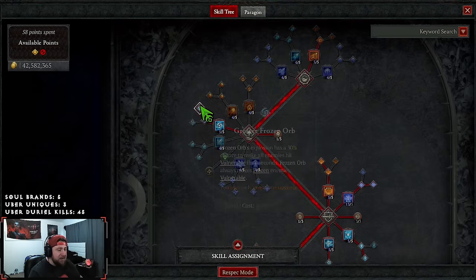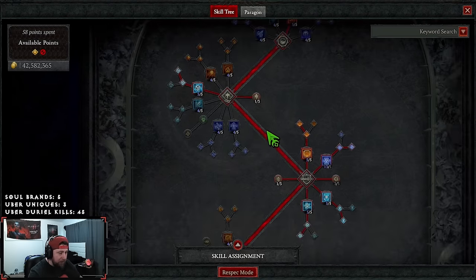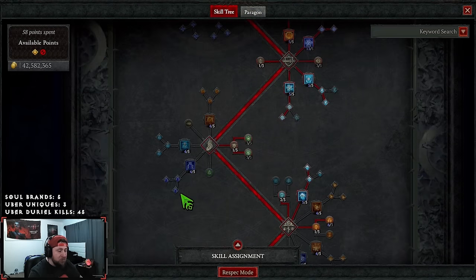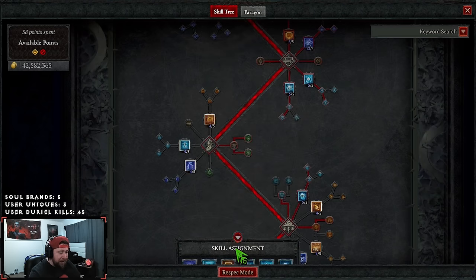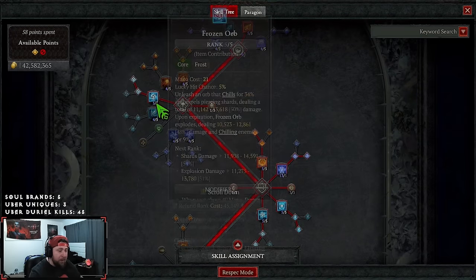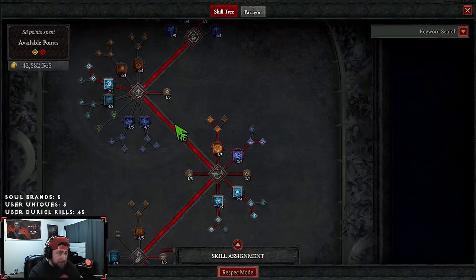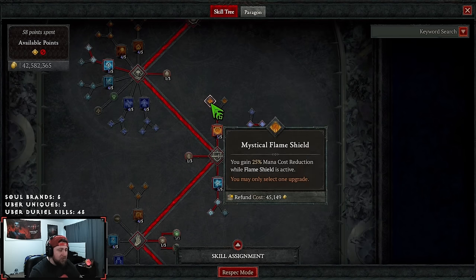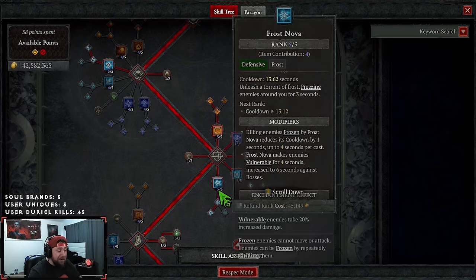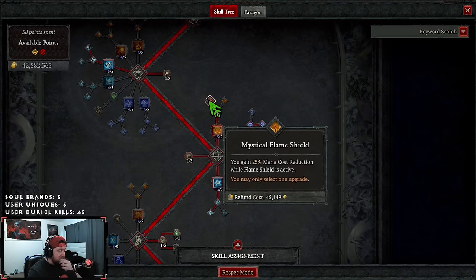We grab Frozen Orb as our second enchantment skill — it's what makes things Vulnerable. Frozen Orb always makes frozen enemies Vulnerable, which is really nice because Blizzard is not only chilling but we're freezing enemies pretty constantly. If you want to drop Frozen Orb, you can go with Lightning Spear instead — it's really good on the bar for Vulnerable. We also take one point in Potent Warning to help with resistances, which this build does struggle with.